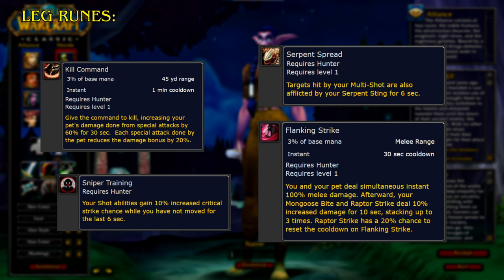For the Leg Runes, Kill Command gives the command to kill, increasing your pet's damage done from special attacks by 60% for 30 seconds, with each special attack reducing your damage bonus by 20%. Sniper Training: your Shot Abilities gain 10% increased Critical Strike chance while you have not moved for the last 6 seconds. Serpent Spread: targets hit by your Multi-Shot are also afflicted by your Serpent Sting for 6 seconds. Flanking Strike: you and your pet deal simultaneous instant 100% melee damage; afterward, your Mongoose Bite and Raptor Strike deal 10% increased damage for 10 seconds, stacking up to 3 times, and Raptor Strike has a 20% chance to reset the cooldown on Flanking Strike.